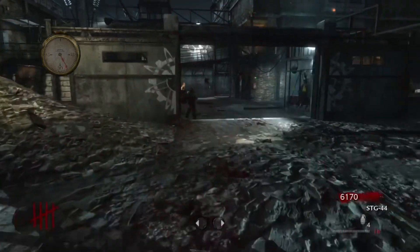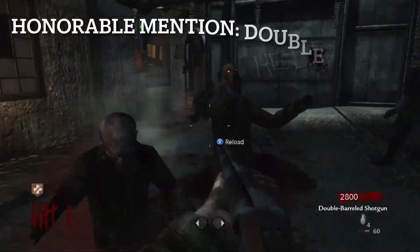When you pack-a-punch the STG 44 you'll see amazing results — you'll be like, 'Wow, where has this gun been hiding and why haven't I picked it up earlier?' That's how you're going to feel when you upgrade this weapon.